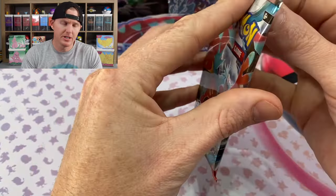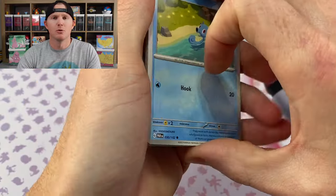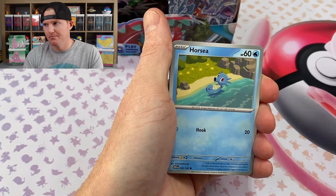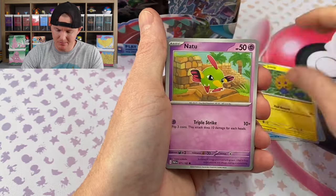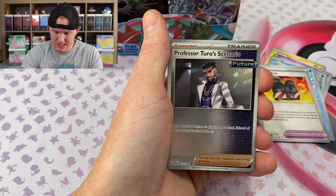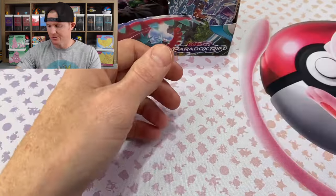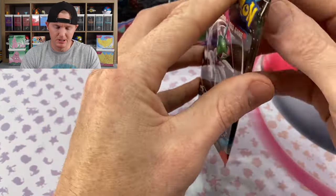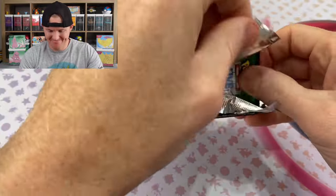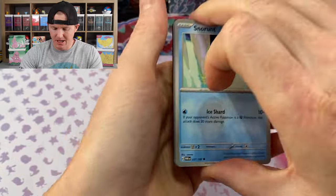Two EXs and an IR. On average you're probably looking at four or five IRs per booster box — actually more like three IRs per booster box, maybe an SIR and a gold, and probably a couple Full Arts as well. Gible, Professor Turo, Zatu Hollow. I'm gonna have a ton of sorting to do after this before I go into work tonight. It is release day, Friday November 3rd, as of the recording.